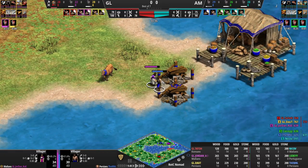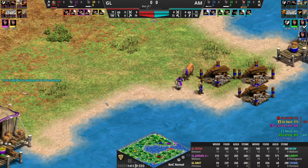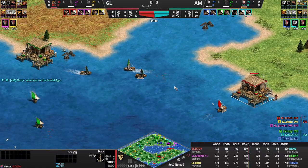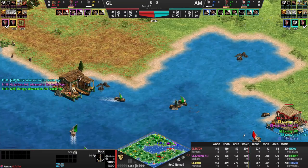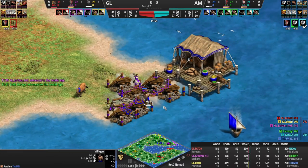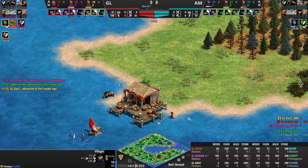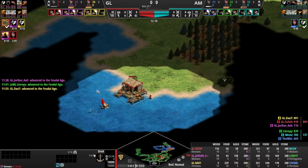Nikov is going to be going full water and he's very fast to it — there's going to be reward because it's all close by. Good little villager war here for MBL — wall him in, Jordan! Then you have Leary going fast castle most likely. If he were to go fast castle with knights I would really like their position, but the villagers have walled in MBL's villager and MBL is trapped there for the time being.